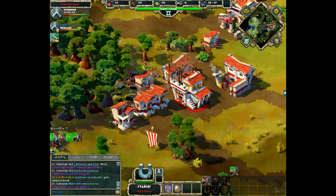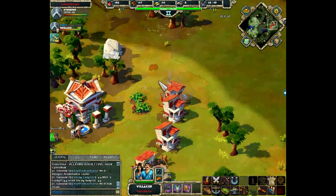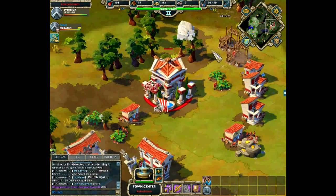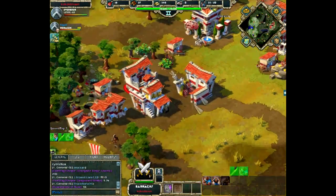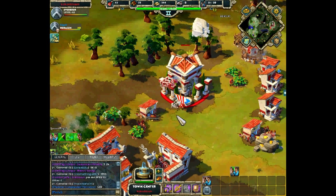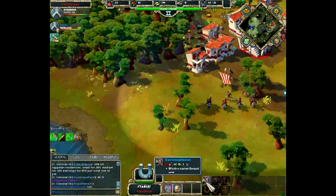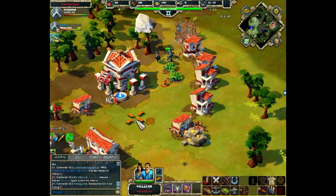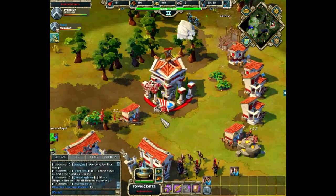Coco has two watch posts with great vision on Edge X's base but is not using them to check what Edge X is building. Coco is now expanding north, building a storage house to farm trees, so villagers will hopefully be safer from Edge X's harassment there. Military units are being produced from Coco. Edge X harasses again with four cavalry to the north, picking off villagers near the town center.